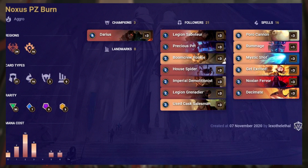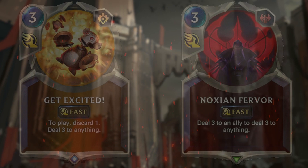This is Noxus, Piltover and Zaun Burn — another aggro deck. Many beginner decks are aggro as the cards are typically cheaper to craft and the playstyle is simple: deal as much damage as you can as fast as you can. Many control boss cards are usually epic, making them more expensive to craft. This deck is very budget with 30 common cards in total, and everything but Darius and Decimate costs 3 or less mana.